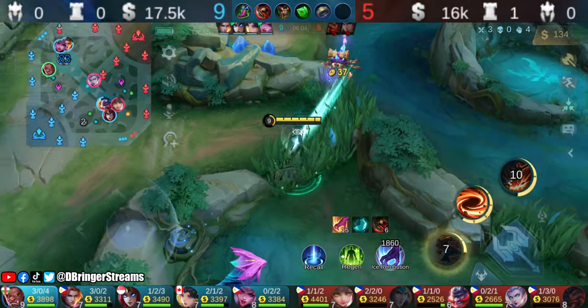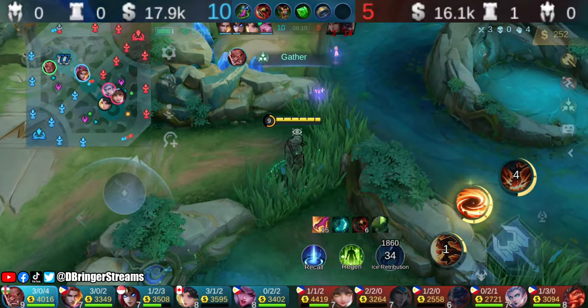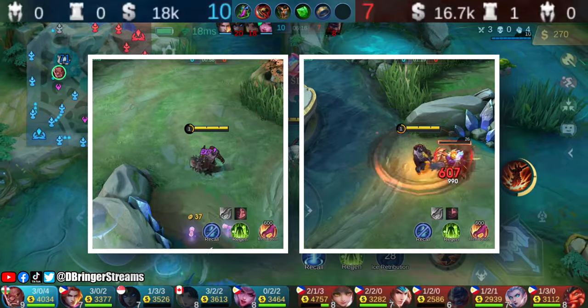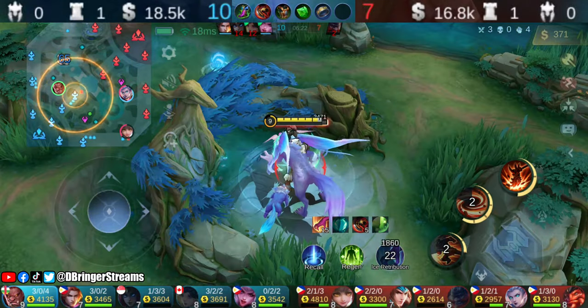We were asking Alice to take the experience scrolls the crab dropped, but she didn't see it. For those not updated with the recent changes, the crab no longer provides a gold buff. It now drops either experience scrolls or gold. The crab near the exp lane drops experience scrolls, while the crab near the gold lane drops bonus gold.